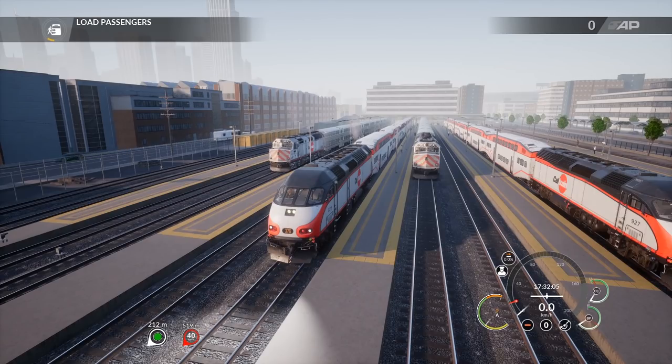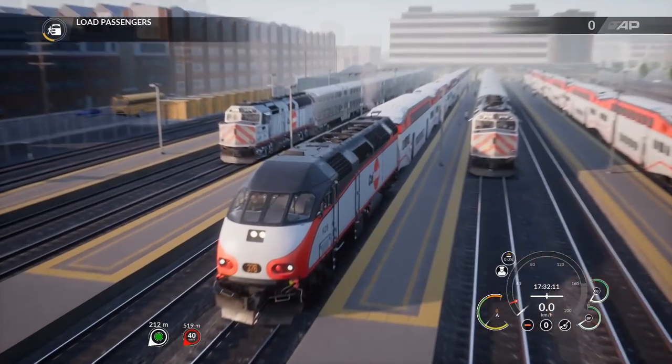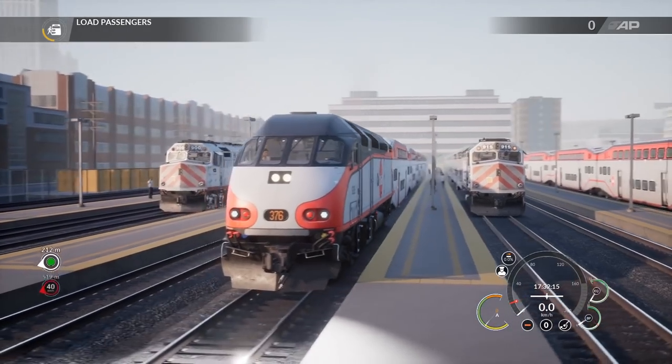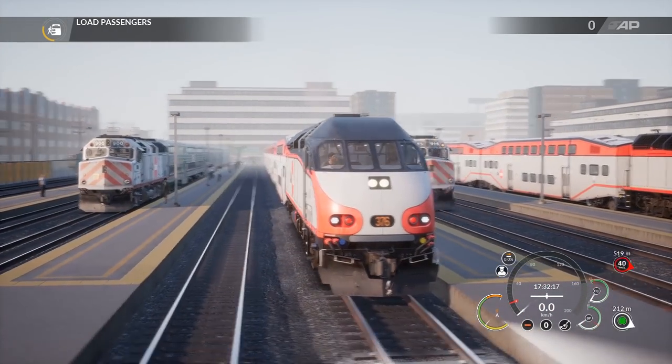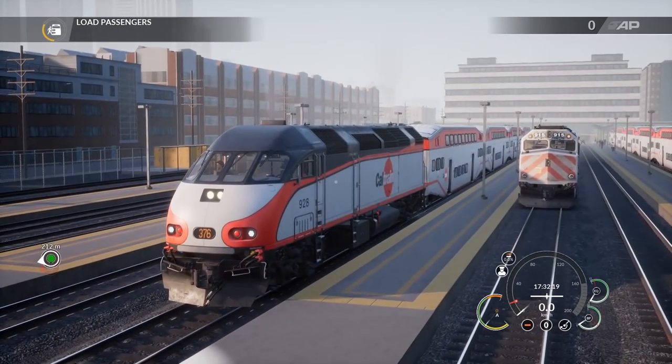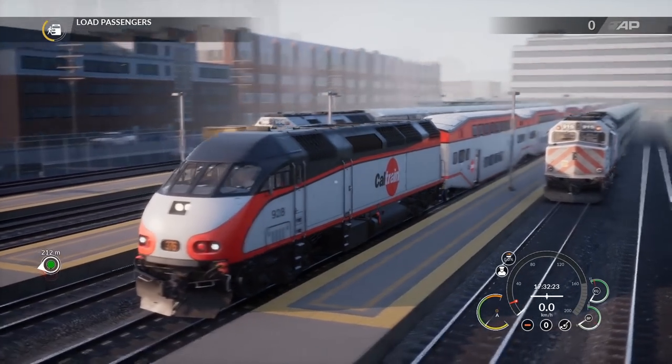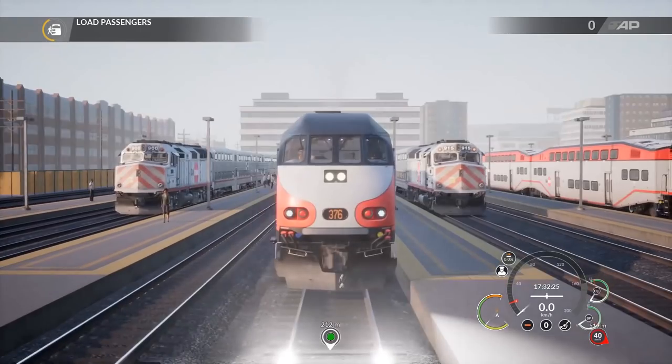There are going to be three missions in this DLC as well, and there's also an operable timetable that you can customize yourself, which is pretty cool. Three new scenarios allow you to take command of this train. Looks like I only had to open one set of doors here — we're not at a dual platform but that's fine. We'll let the breeze in through the hot summer day. The train looks really nice.